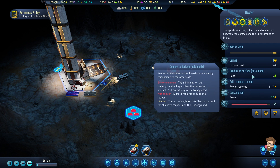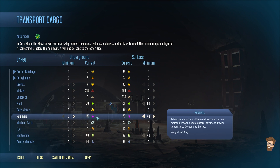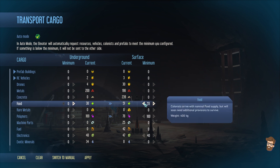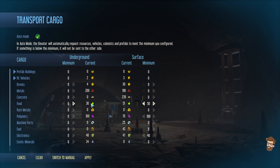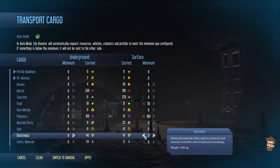This is why I like staying with the elevator - it's how we can just automatically transfer stuff. We also have 30 food that needs to be taken up top. It also says 40 here - what the heck is going on?